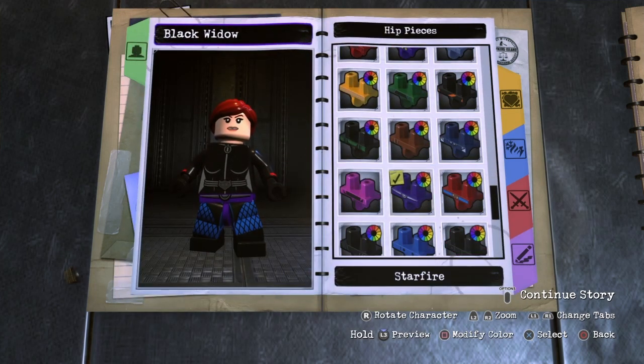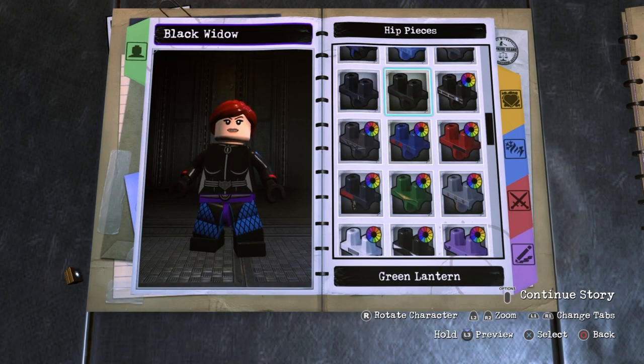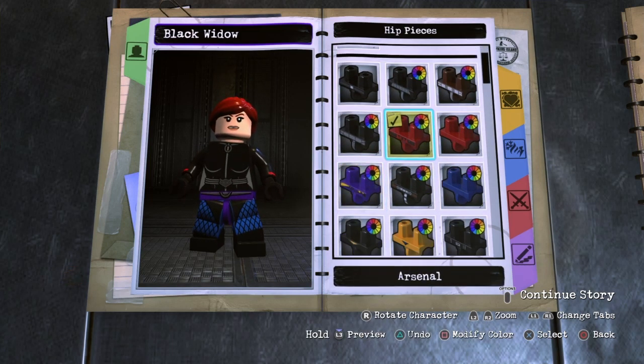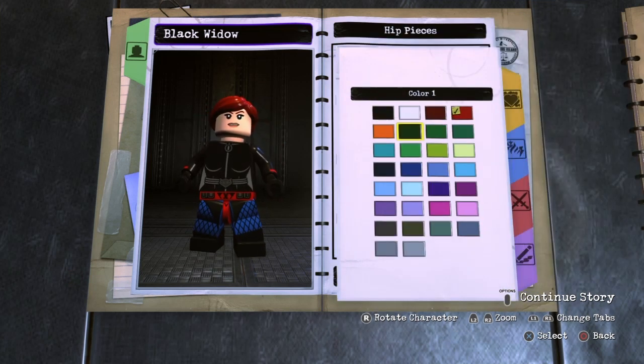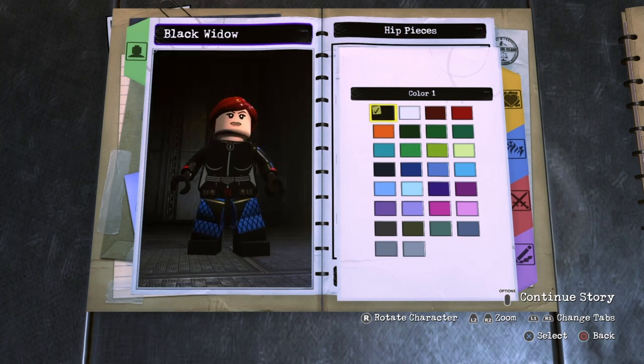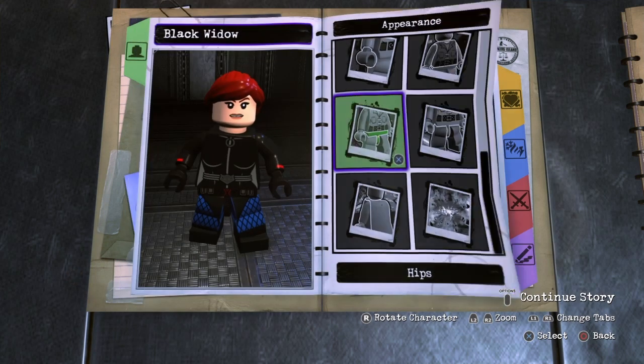For the hips, I think it was Arsenal's. You want to go with Arsenal and make them black. I actually like the way these look because if you look closely you can actually see like a red X — it kind of looks like an hourglass. I just really like the way it looks. So yeah, you want to go ahead and give her Arsenal's and make them black.